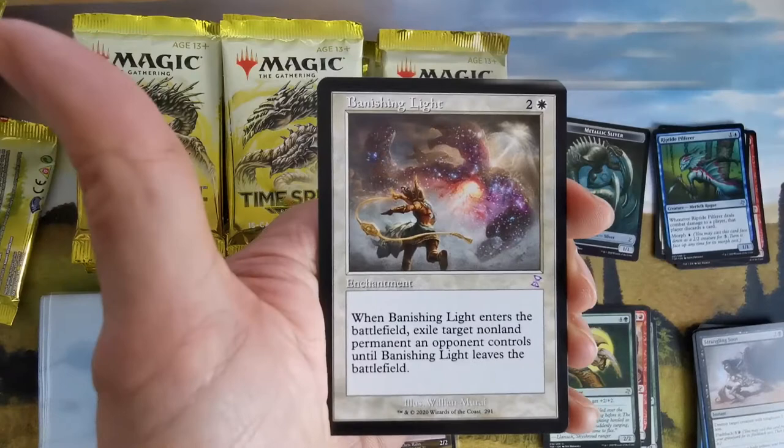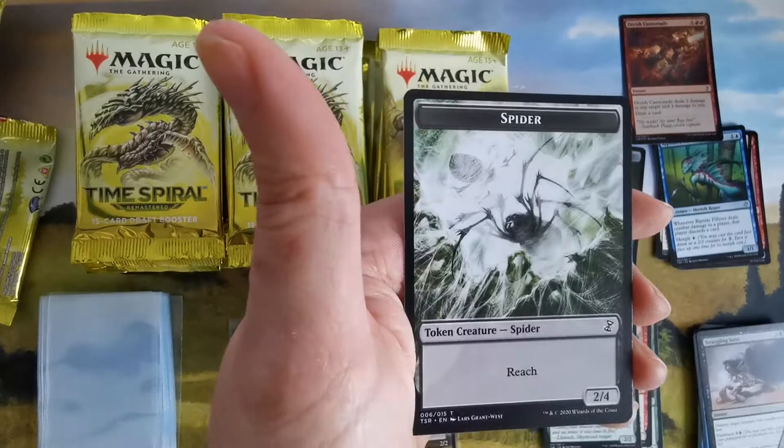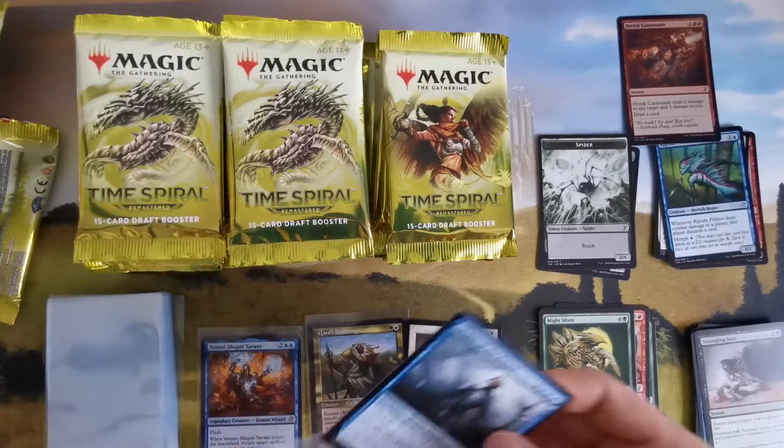We have Banishing Light in foil — I already own this one. And we have a spider with reach, and another Banishing Light. Not bad.